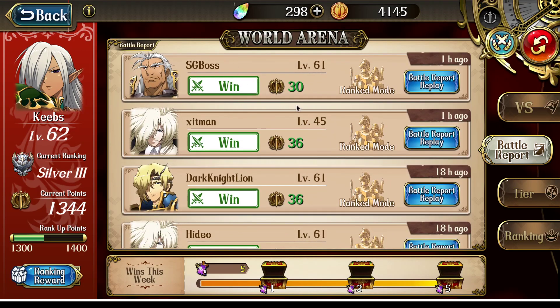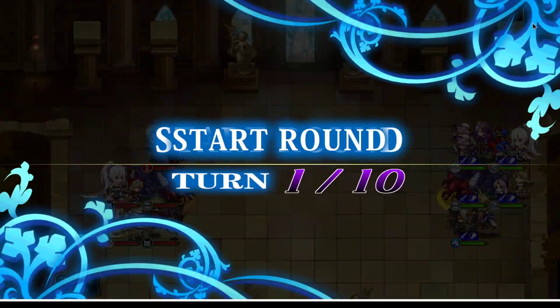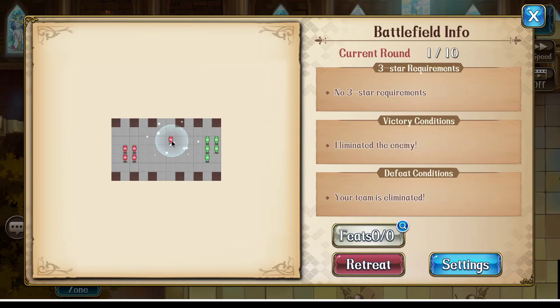This next match is against SG Boss — our last one. Their team is already moving forward with Leonhardt. They're running Leonhardt, Juggler, Iris, Listelle, and Zerida. The funny thing is their Zerida is not 6 stars, which plays a really big role in this fight. Since there's no defensive terrain, I decided not to run Illustriale and instead test out my Cavalry D-Heart. I also have Gerald and Layla, Zerida, Liana, and Juggler.